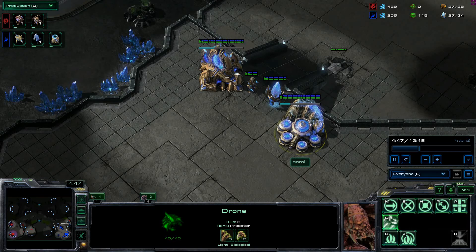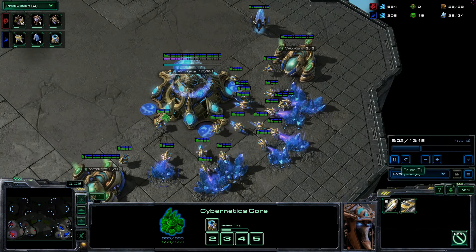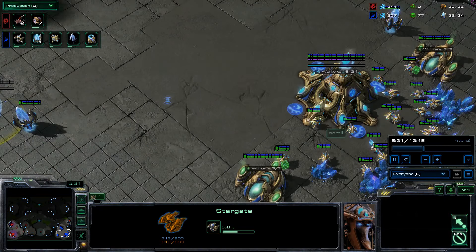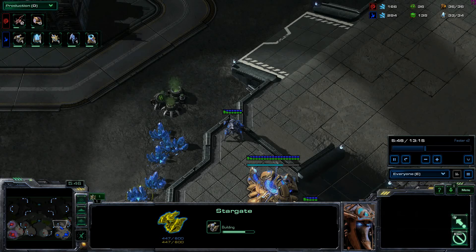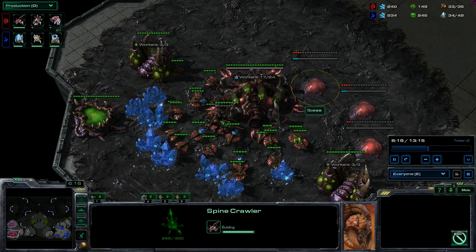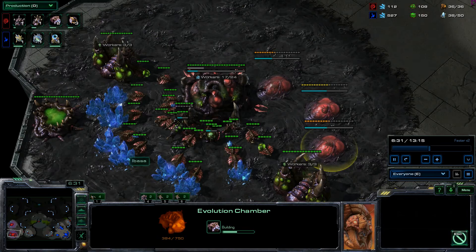In the meantime he's going for warp gates and double gas. And a stargate — if you were trying to be sneaky you'd put your stargate over there; if you're going to be scouted it's easy to see that. So Zealot Stalker, fairly standard opening, nothing wrong with that. A couple of spines just in case.